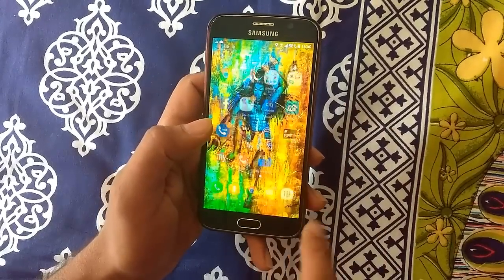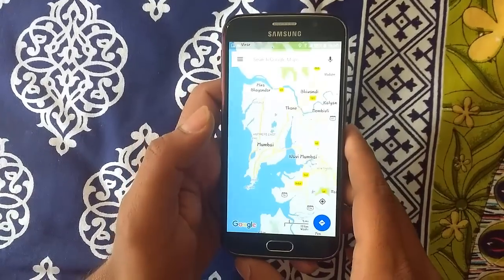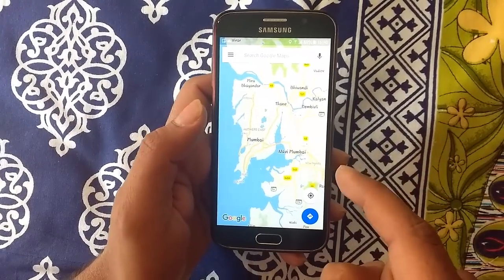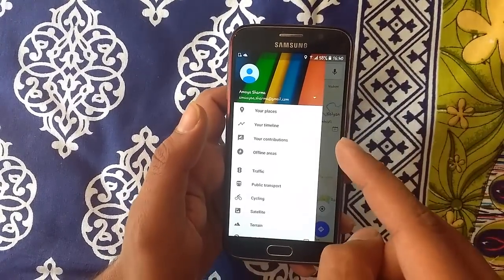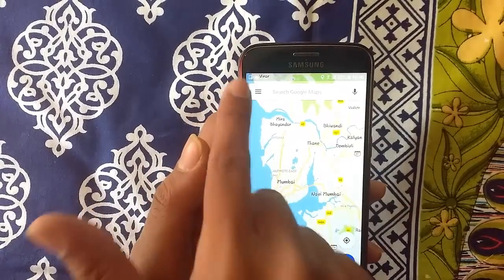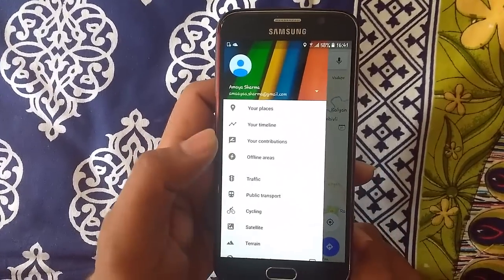Trick number four is basically related to Google Maps. When you go to Google Maps, you need data to search any location. However, when you do not have data or network on your phone, you have an option to save maps offline on Google Maps. You go to Google Maps, you see these three lines — the options — just click there, and the fourth option will be Offline Areas. Just go to Offline Areas.